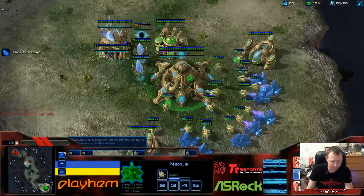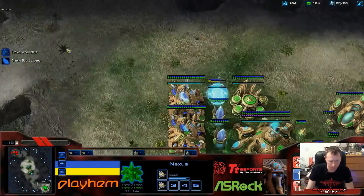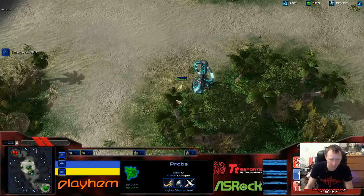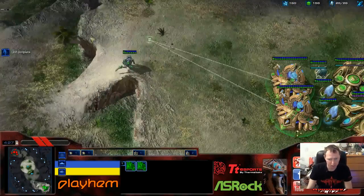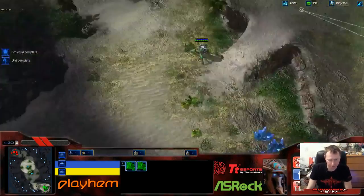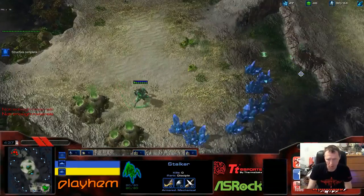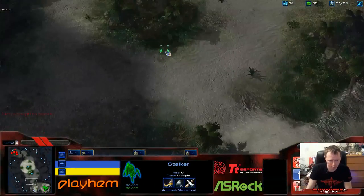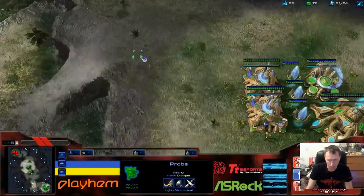I am not scared of fast stalkers. Some opponents like making 2 gateways and after 2 gateways make 3 stalkers and warp 2 stalkers near your base - it seems like a fast push for 5 stalkers. But if you have 1 sentry you can very easily hold this attack and it will not cost you too much.